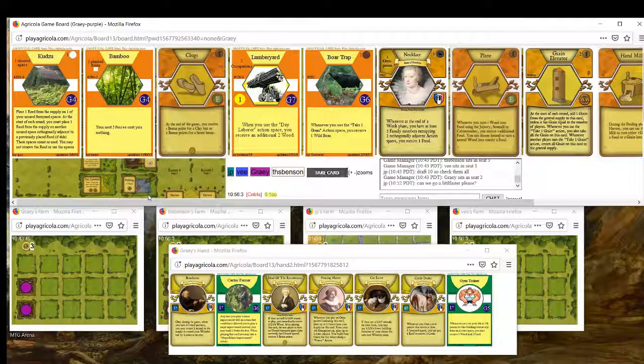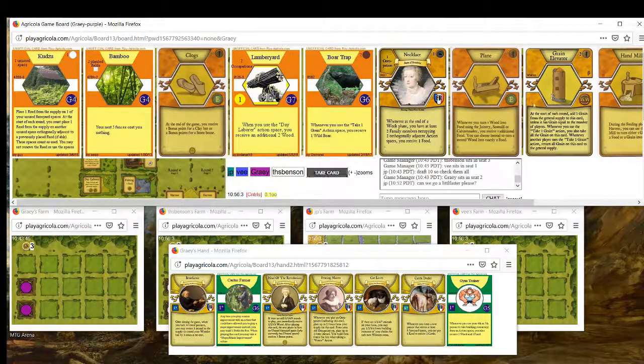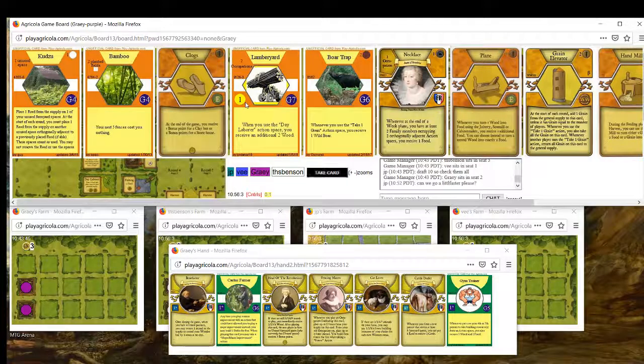This pack has a couple of options. Grain Elevator is just a good card, Clocks is just a good card. Lumberyard is interesting - I think Lumberyard is probably the pick. Abandoned Willow is interesting in that it gives us a start player action early or a Cactus Farmer action early. We can plow and then playing Abandoned Willow will allow us to build up some wood for fencing. But the free point that Lumberyard gives is probably best. I'll just take Lumberyard. One wood for two points isn't much better than a free point, and we can get some day labor synergy with Lumberyard.